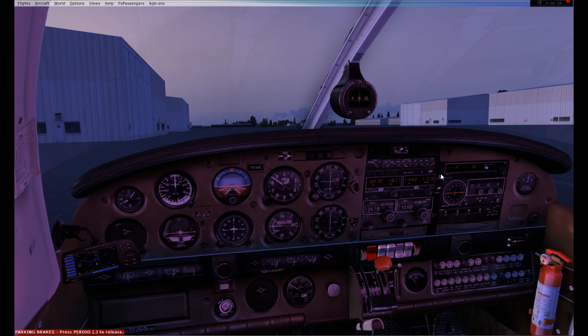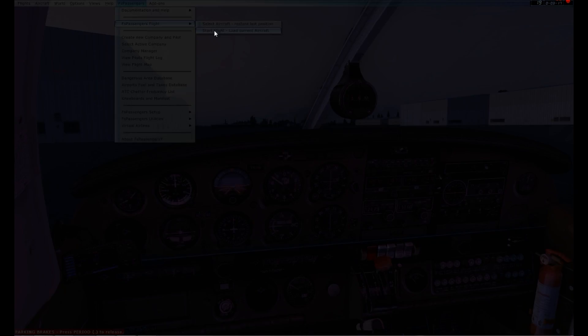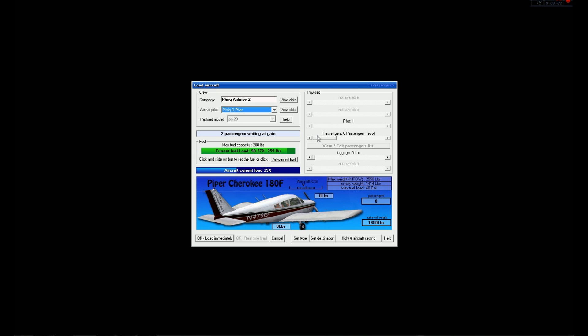Now I can turn on my avionics panel. My avionics came to life — here's my DME — and my annunciator lights are now active. I can hit this button to test it. Next, before we set our frequencies, I'm going to go into FS Passengers and set up a flight. There are two passengers who are ready and willing to fly with us, so I'll add them to the flight — one pilot, two passengers.